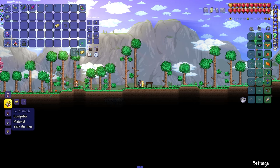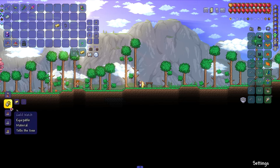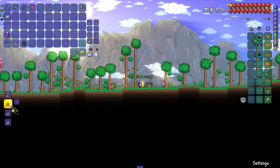First we are going to make a clock. We need to make a platinum or gold watch. So with 10 gold or platinum bars and one chain, we go to the table with the chair next to it and craft the clock itself.